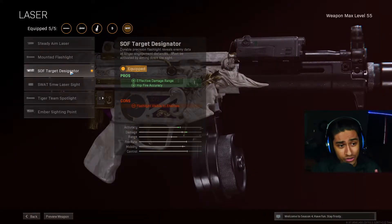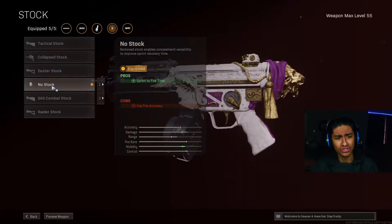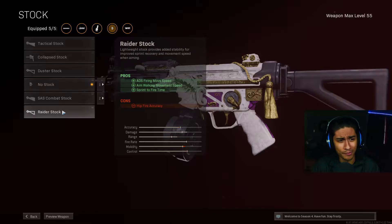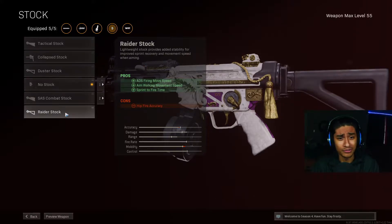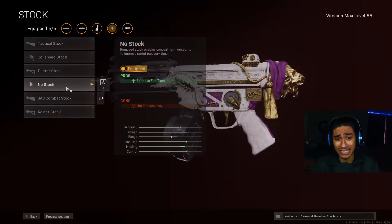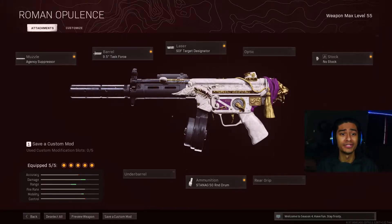This is what I saw Swag using — the SOF Target Designator. It adds effective damage range and hip fire accuracy, which is a plus for the MP5. Next up we got the No Stock. Why the No Stock? Well, it basically has more mobility than the Raider Stock. I don't know if the stats are broken — if they are, just use the Raider Stock. But if the No Stock genuinely has more mobility, then use the No Stock. This is the best Cold War MP5 setup.